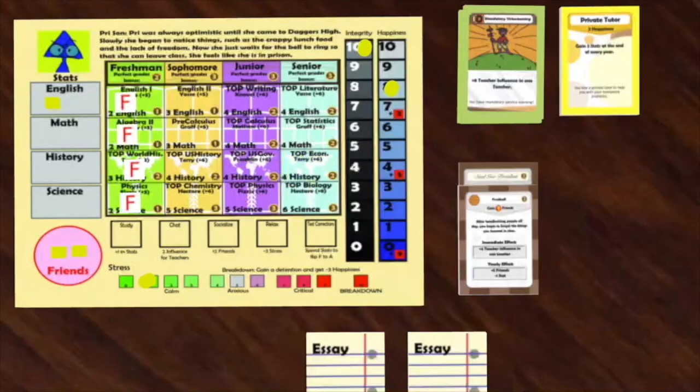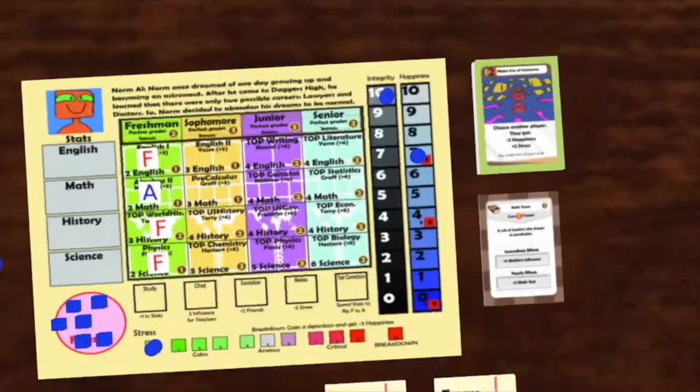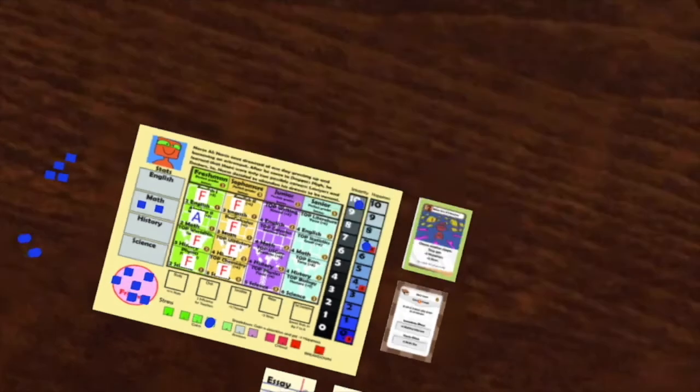Pry also takes end-of-year effects. She's going to get three stats for a private tutor and puts these three stats in science. Then she gets five friends but loses one stat — she chooses to lose an English stat. This is from the football end-of-year effect. She then places four Fs on her sophomore classes. Finally, Norm takes three stress from his low happiness penalty, gets two math stats from math team, and gets four new Fs on his sophomore classes.